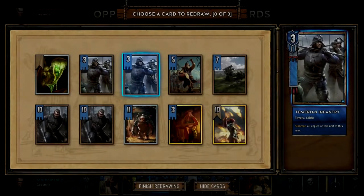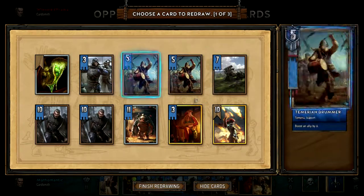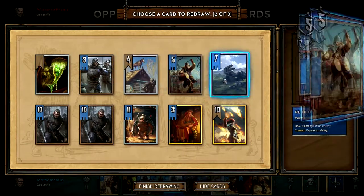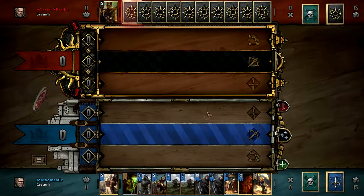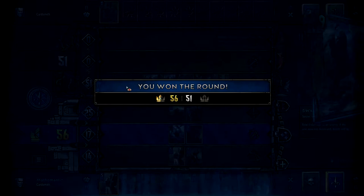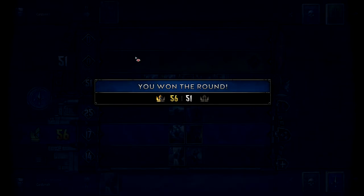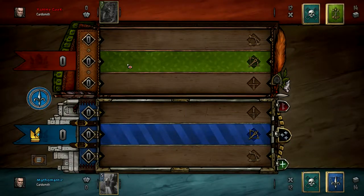Gwent is the card game introduced in the Witcher series and now has a standalone release. The game revolves around a series of 3 rounds, limited by a default deal of 10 cards, and then you are dealt 1 card per round for the remainder of the game, meaning you peak at between 10-15 cards depending on your draws and deck. Each deck contains 25 cards, which really puts an emphasis on utility and resourcefulness.